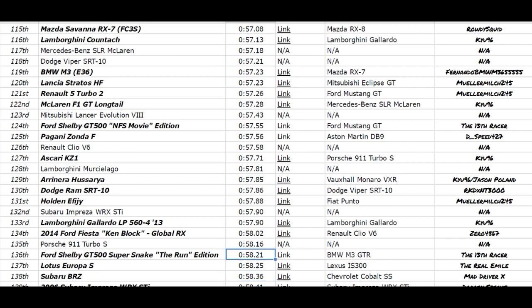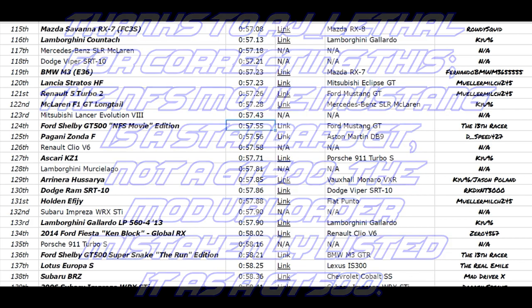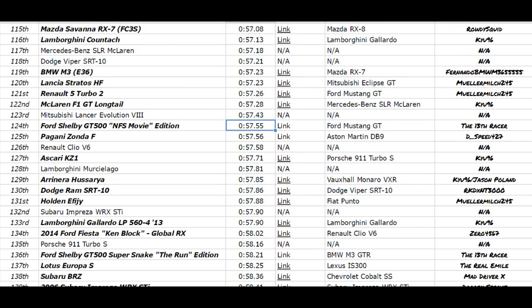Next up is actually the Ford Mustang GT Need for Speed Movie Edition in 124th place with a 57.55 — faster than the Zonda F, just a little quicker than the Clio V6, and a little more on the Ascari KZ1 and Richelago, but just a bit off the Evo 8, F1 GT Longtail, Renault 5 Turbo 2, the Stratos, and M3.